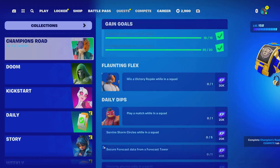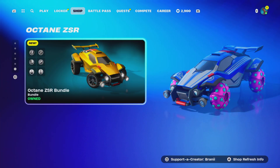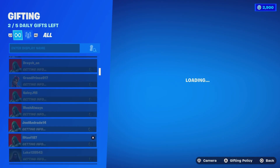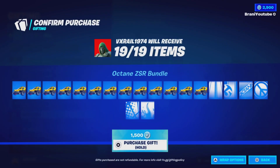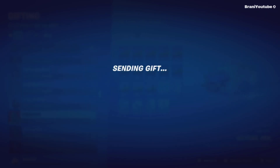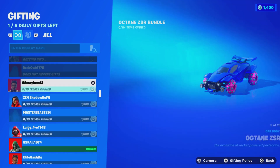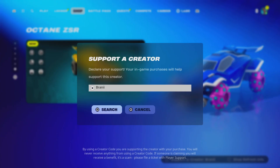On this channel we actually gift our subscribers and show proof. We're gonna go ahead and gift the Octane ZSR car body bundle. Whoever from my friends list it lands on — I'm not picking, it's whoever lands on it — these are our friends. This could be you, just like and subscribe with notifications on. Congratulations, vx_rail1974 — here's a gift coming your way! Those are all the gifts — we have one gift left. Comment down below in this video if you want to be the last gift of today — winner chosen in 24 hours. Use code Brandy with two I's, hashtag partner.